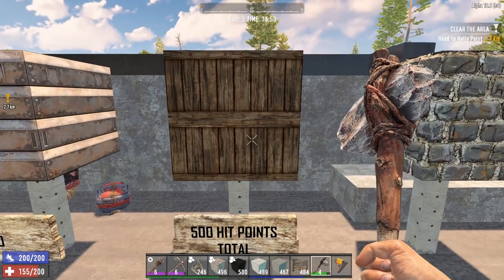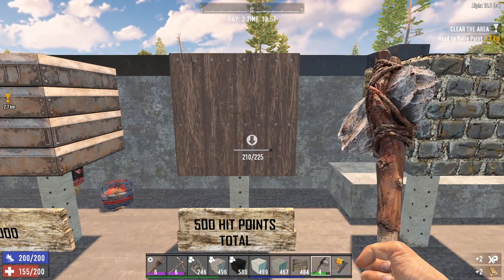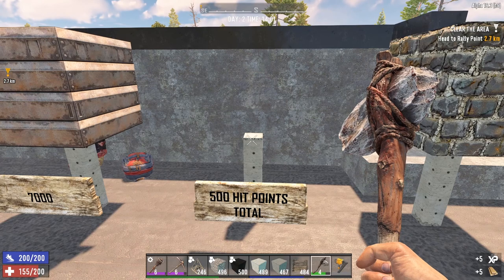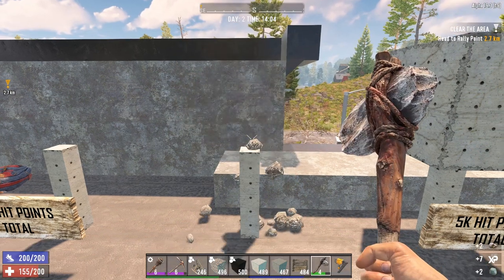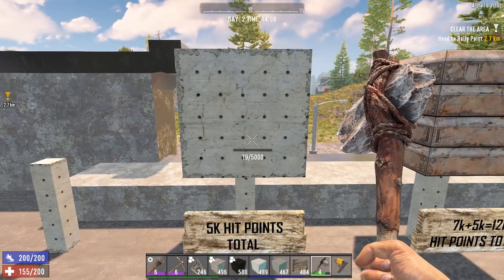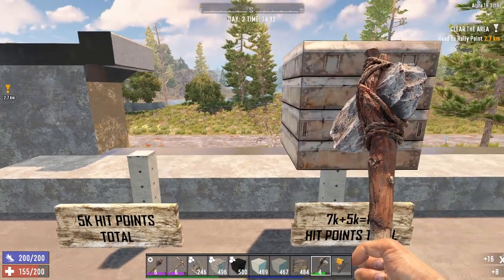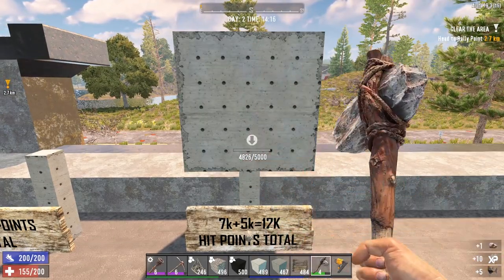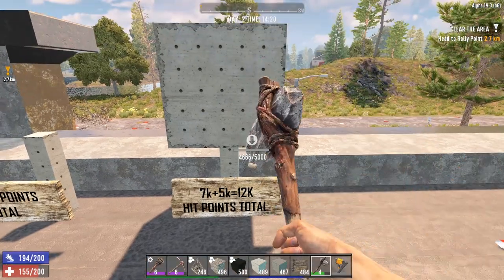Something to note about wood blocks: if you upgrade the wood frame all the way to reinforced wood block, that block has 500 health points total. If you try to destroy it, you will need to destroy all stages of that block. However, as soon as you upgrade it to a cobblestone block, it will lose all wooden upgrades, meaning that if you destroy the cobblestone block there won't be any wooden blocks under it. The same goes for concrete blocks — after upgrading to concrete, all upgrades prior to it will disappear. Steel block, on the other hand, will reveal reinforced concrete under it, making steel blocks the best block to build your base from, since they have 7k hit points from the steel block and an additional 5k hit points with reinforced concrete.